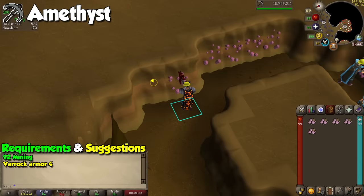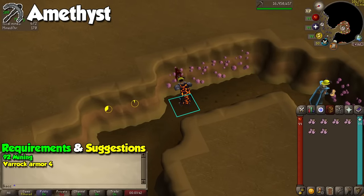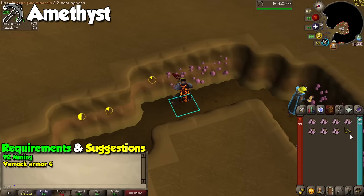An AFK method you will see in pretty much every video like this is mining Amethyst at the Mining Guild. This is great in terms of profit and the chances of the pet, as Amethyst will always stay relevant because of how powerful darts and arrows are. If you're unlucky, you can be mining a single rock for more than one minute, but that's exactly why we are here. Remember that experience per hour is atrocious, especially at level 92, but it's a great activity to do in your downtime.